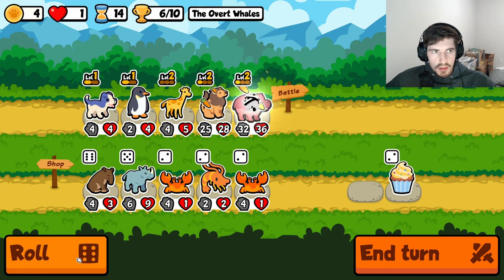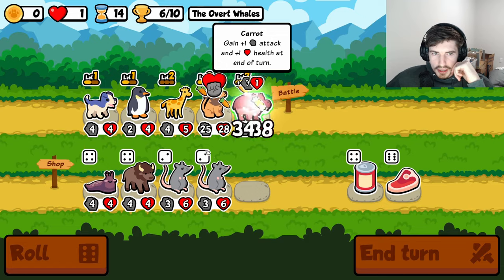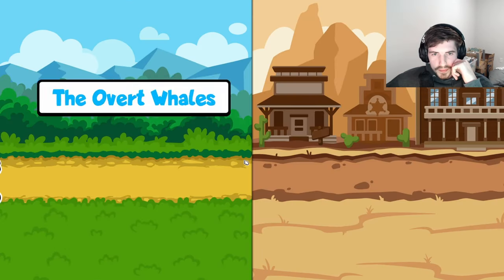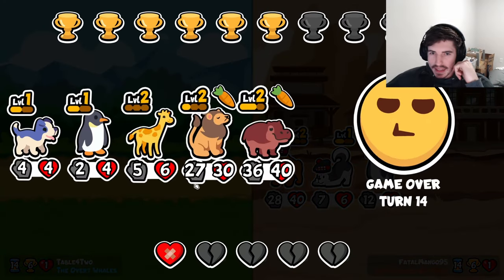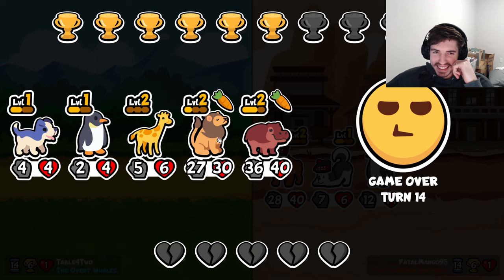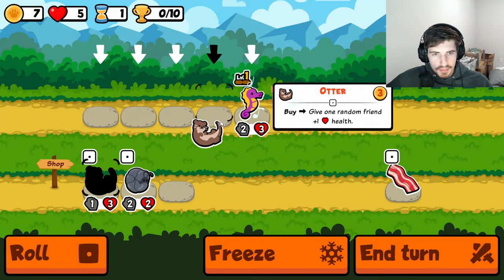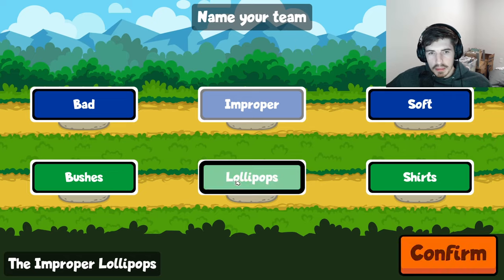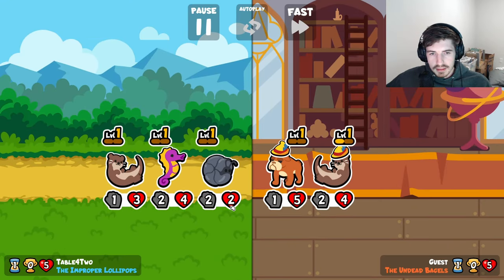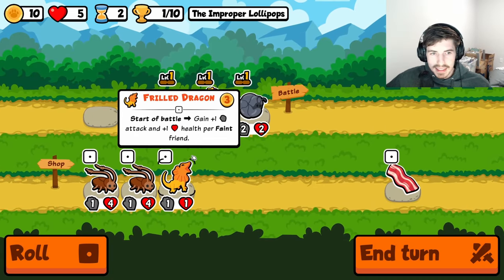Who do we switch out for? We don't have a whole lot of good scalers before tier 5 — that's the hard part with lion. Even once he gets to where he's effectively a 50/50, you still can't have any tier 5s. Let's run it like this — I think this should be fine. We actually come out with a win here? Did not expect that.